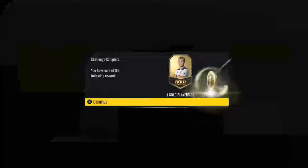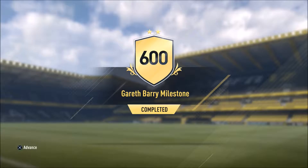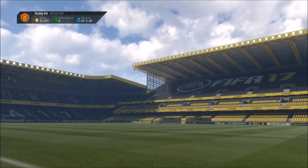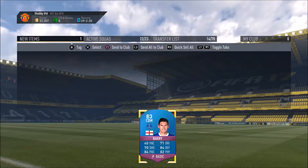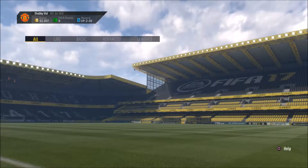So we'll get rid of that one. Up to 52,000 coins now, and we've completed the Gareth Barry milestone, which means we are going to get that special Gareth Barry card. That wasn't too difficult compared to some of the other ones — like the Sterling one was just so expensive to do. So we'll send Gareth Barry to the club.